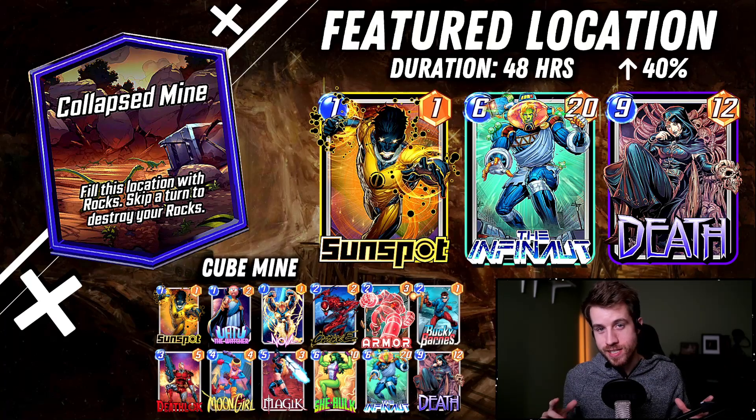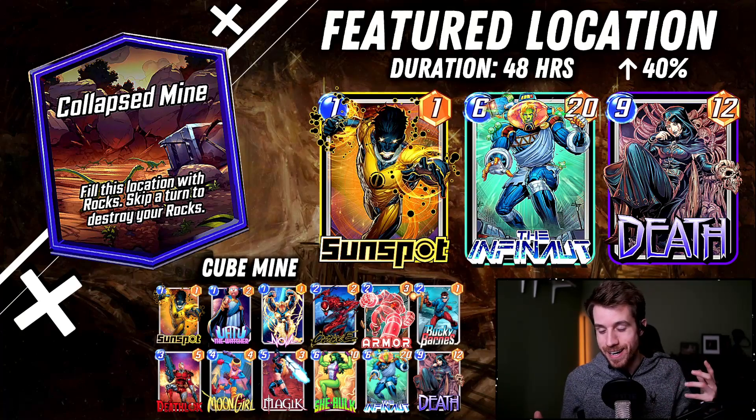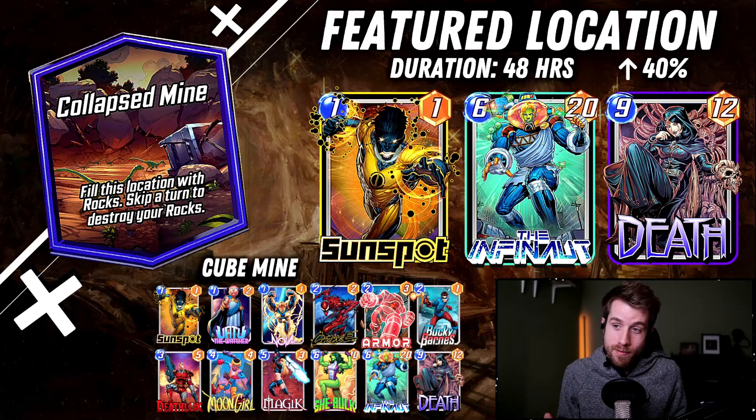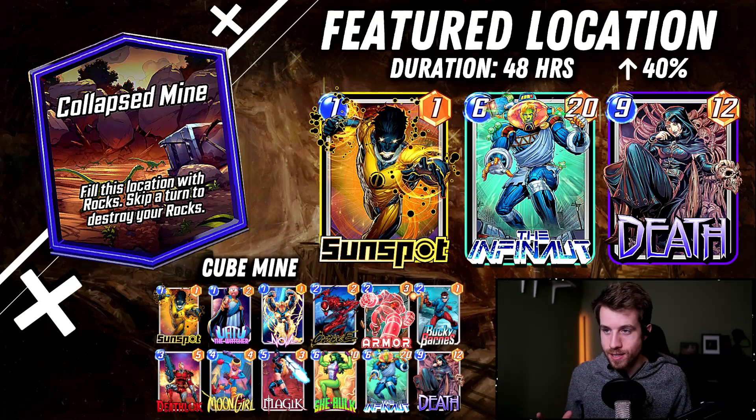It's pretty interesting. It's kind of incentivizing unspent energy cards, right? Skip a turn, get a few buffs maybe on your Sunspot, maybe open up an opportunity for your Infinite, or find other means to get a benefit from skipping a turn on top of just destroying the rocks and clearing up a space on your board. I kind of like it. I like the mini quest that is built in here.